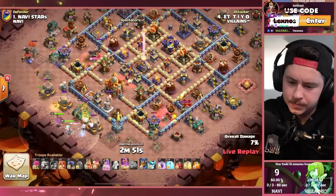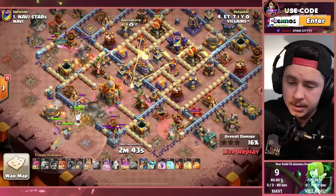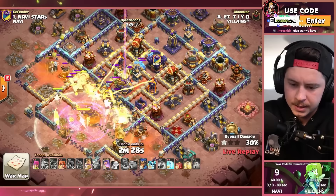ETT with a lot of root rider spam — here we go. Skeleton spells, root riders. This time going straight at the town hall — not from the back side, not from a corner like Gaku. He wants that first star right away. Rage spell, warden ability, healing tome maxed out, normal queen stuff, gauntlet on the king. No frozen arrow. A couple more skeleton spells, freeze the single target inferno towers.